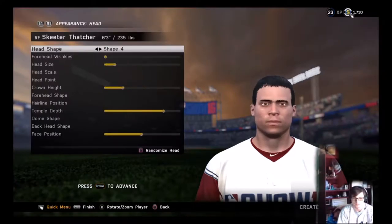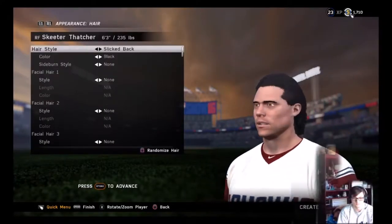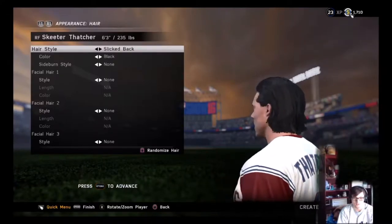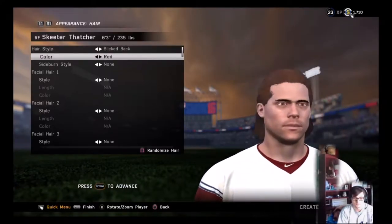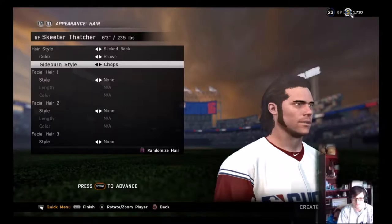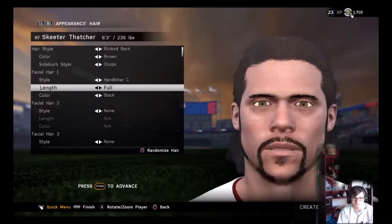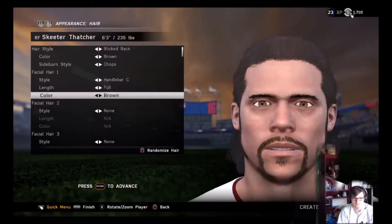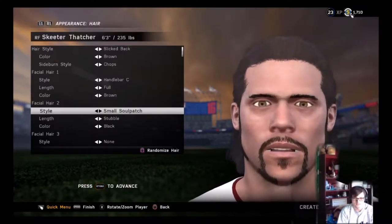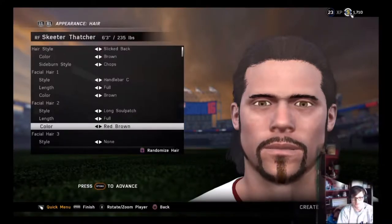I think I like head number three — Skeeter's got that long mullet right there. Going with brown hair — looks nice. We got to get those big sideburns in there. Starting to come together nicely. We're going to have that Fu Manchu right here. Skeeter's the best and he lets you know it — he's kind of a douche, so we're going to make him look like one.